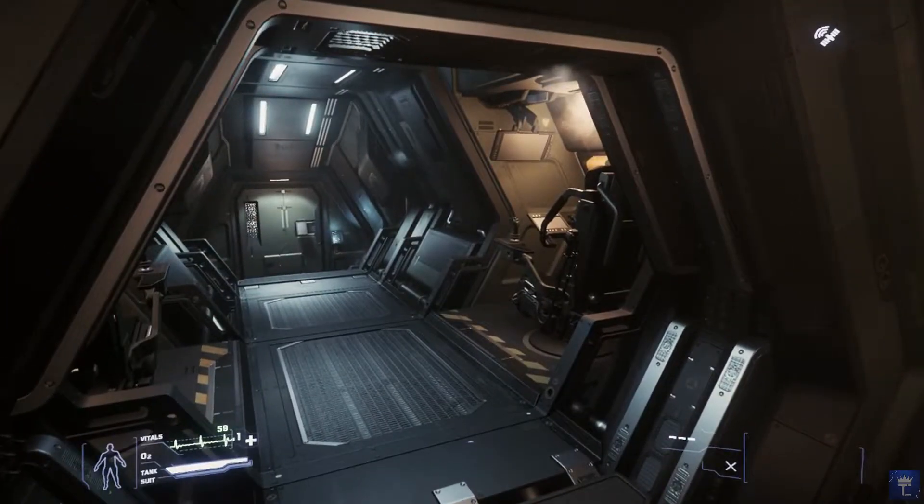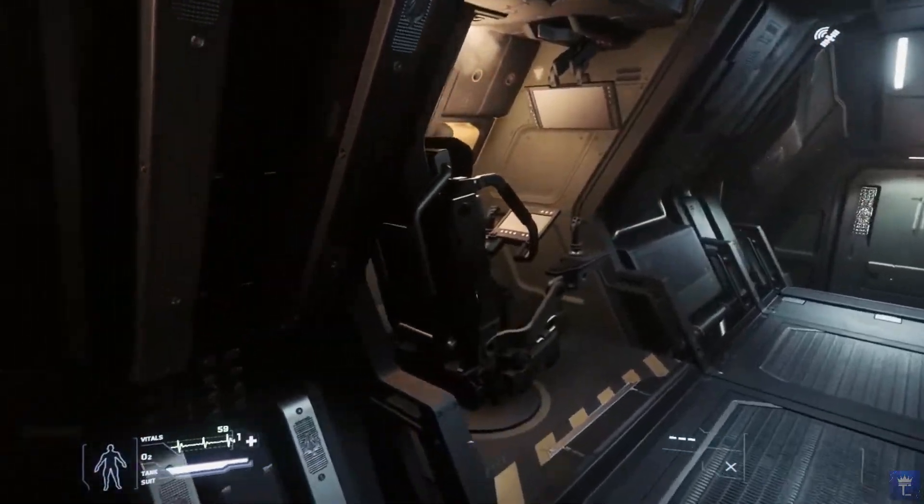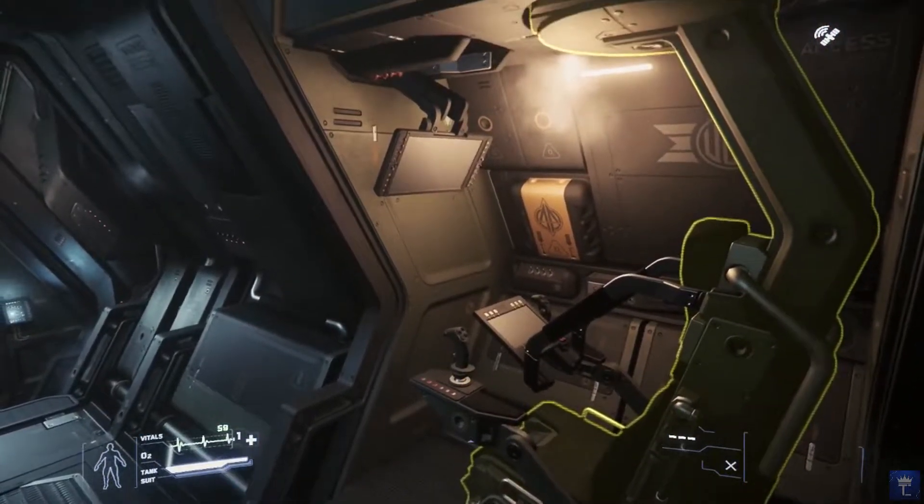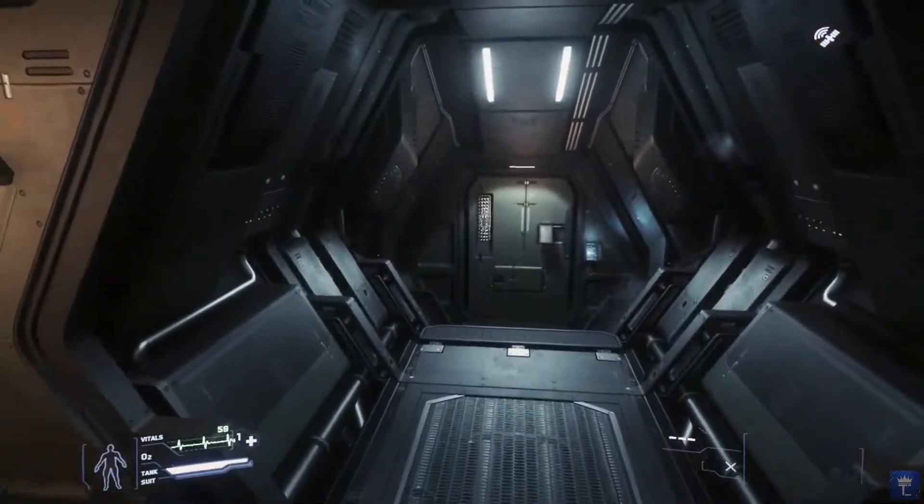These seats here control the mounted guns on the wings. Remote turrets allow you to deliver raw firepower whilst being protected from a station like this.